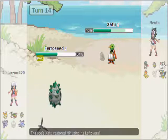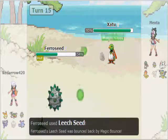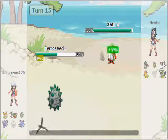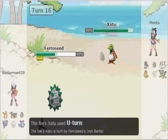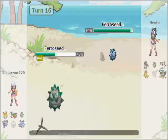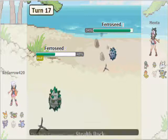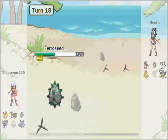He Thunder Waves me, which powers up my Gyro Ball. I go for Gyro Ball, do a nice 40% chunk. He tries Leech Seed again — I sort of make him think I'm spamming Leech Seed waiting for him to switch. He U-turns, I predict that and go for another layer of Spikes, get my first layer up. He goes into Ferroseed and gets his Rocks up. I'm like, damn — I didn't think his Ferroseed would have Rocks.